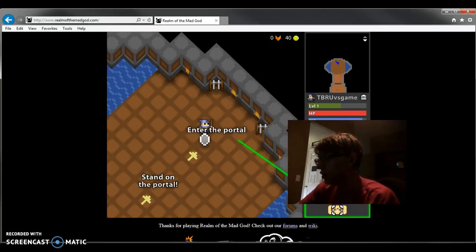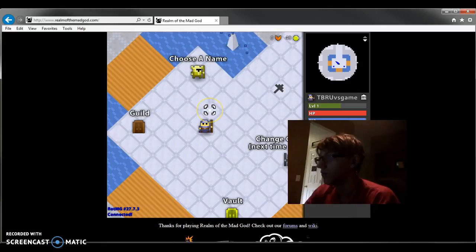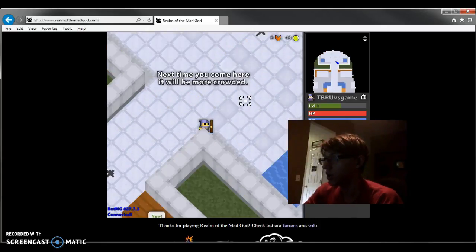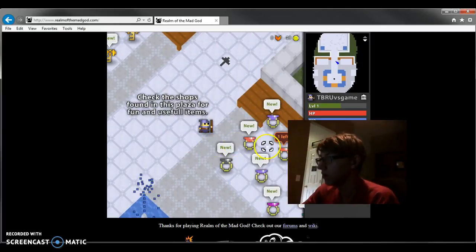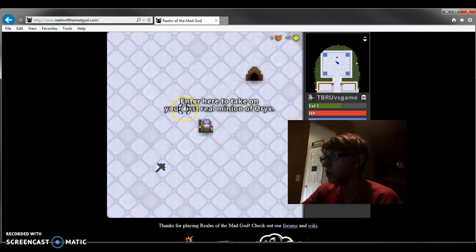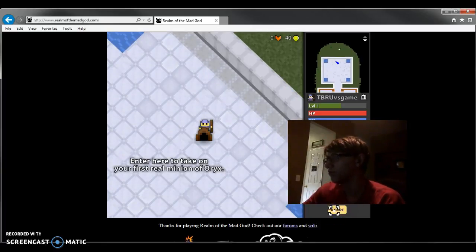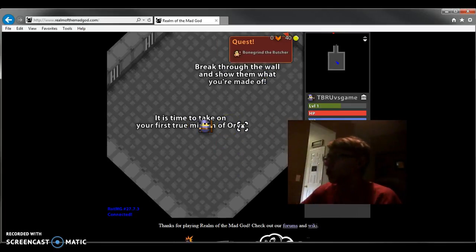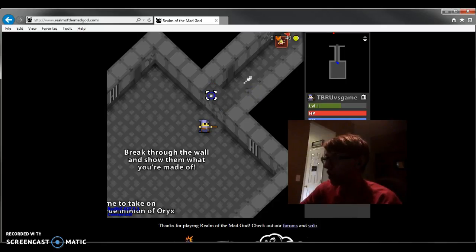This is a fun game, I like this. We are the best wizard of all! Change your character next time you're here. Check out the shops found in this plaza for fun and useful items. Okay, enter here to take on your first real mission of Oryx. Enter the portal. This is a fun game Patrick, I like this. Graphics are pixels and I love pixels. Break through the wall and show them what you're made of — all right guys, let's do it!